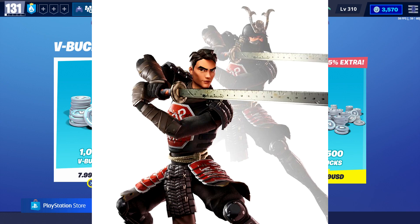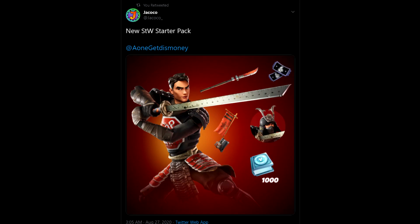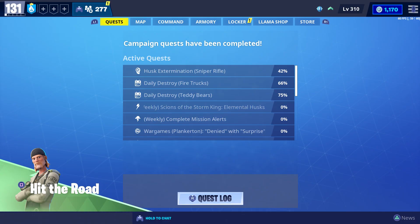It also looks like the new Scrapper Samurai hero will be part of a new starter pack. I checked the store and it's not available yet, but it looks like it will be added sometime during the next venture zone. It's going to come with a helmet, a back bling, 1000 V-Bucks, some X-ray tickets which can be used to open X-ray llamas, as well as a spear. So with Metal Team Leader we got the Papa Bear SMG, but with Scrapper Samurai you're going to get a spear.